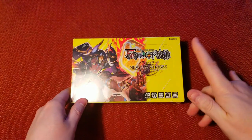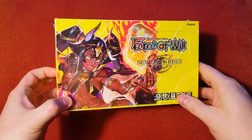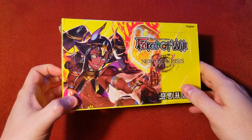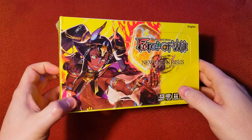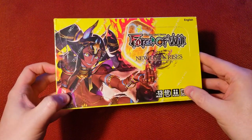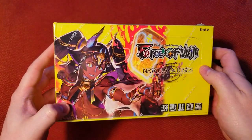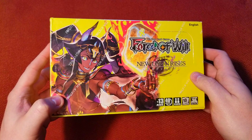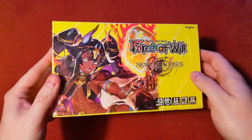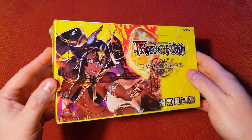Welcome back everybody, it's time to lock down another Sunday booster cracking, and this week we've got Force of Will: New Dawn Rises. This is not a super new set but not a very old one either. It normally runs about 65-70 bucks — I got it on sale for around 44, really good price. It's got some cool Egypt aesthetics that really vibe with me, so I'm looking forward to opening it up.